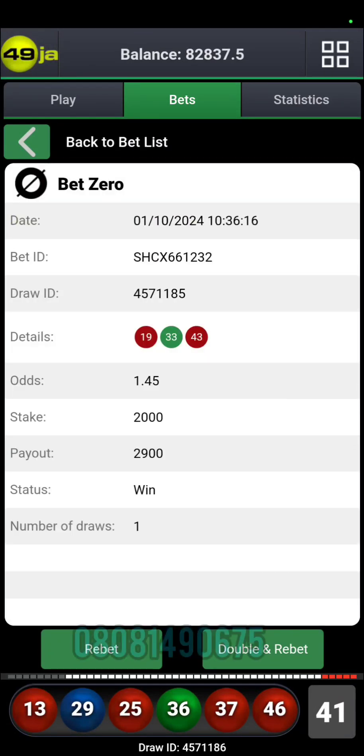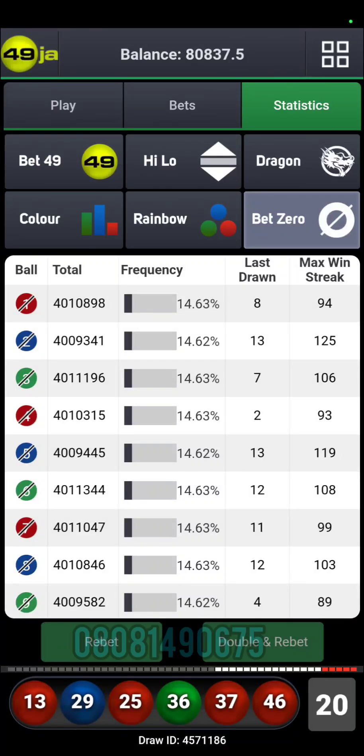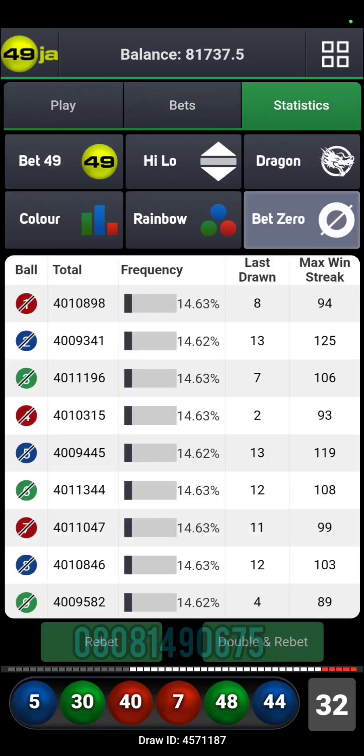Once you win with particular numbers in this system, keep restaking them until there is a loss, then reanalyze for recovery. The reason: check your bet49 statistics, the max win streak column. That streak means a particular period whereby any number from 1 to 49 went an extended time without occurring. For number 1 the max win streak was 94; for number 2 it was 125; for number 3 it was 106; for number 4 it was 93. At this stage 19, 33, and 43 have not appeared for the last three draws since we made recovery.